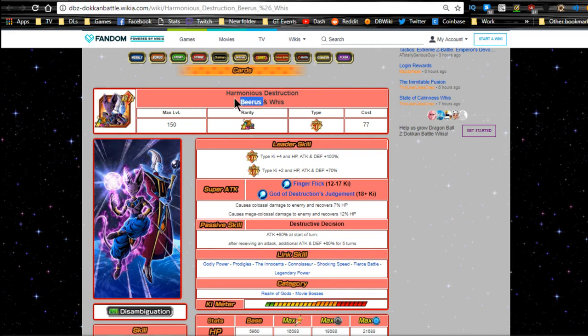Once you get all of them he will Dokkan awaken into LR Beerus and Whis — Harmonious Destruction Beerus and Whis. His leader ability is Super type Strength Ki plus 4, HP Attack and Defense plus 100%, and Extreme Strength type Ki plus 2 HP Attack and Defense plus 70%. He does two super attacks as an LR: from Ki 12 to 17 he does Finger Flick, and from Ki 18 and above, God of Destruction's Judgment.